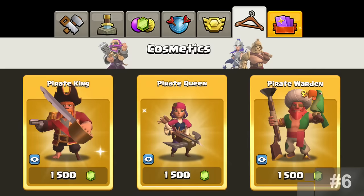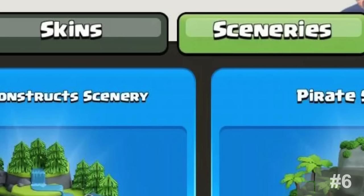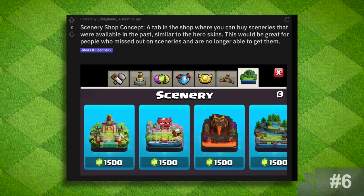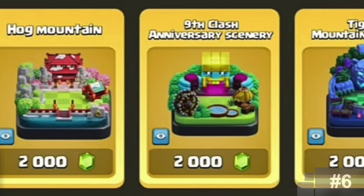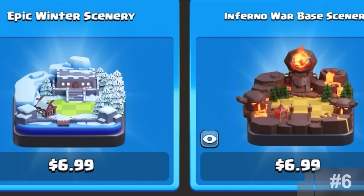Scenery Shop. In a previous episode, we mentioned how the skin shop was a community suggestion. Well, the same goes for the scenery side of the shop. Early concepts like one by King Kade simply asked for a way to buy scenery with gems. But this concept wasn't the first or the last. Supercell would eventually add the scenery shop in December of 2022, but unfortunately they would cost real money and not gems.